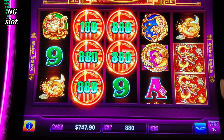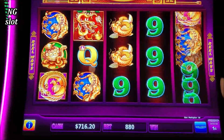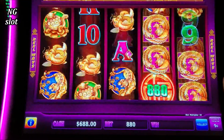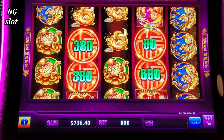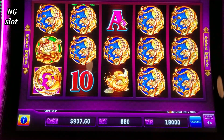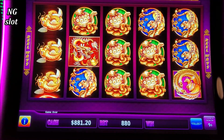Oh no, that was so close! I don't like when it gives five coins and that's it. Come on, wake up! $60 line hit. Oh, that's a big win — $180! Great line hit. Now time to get into the free games.